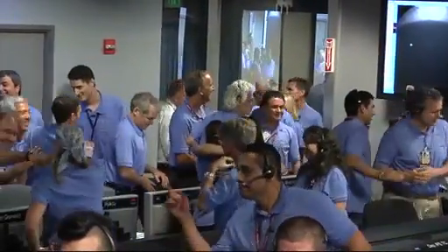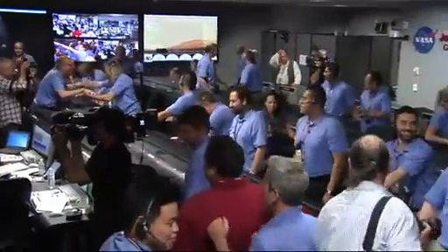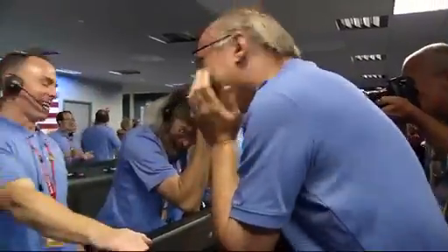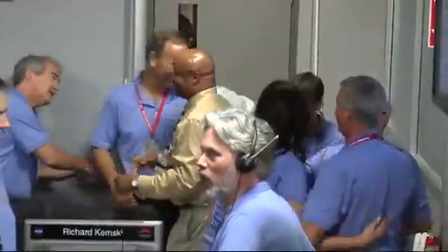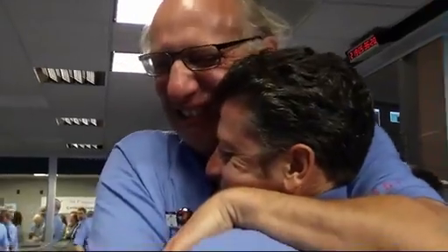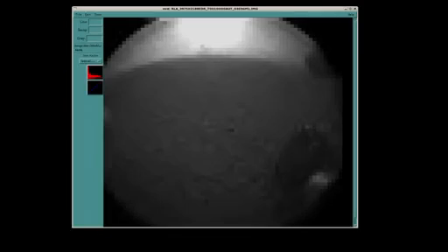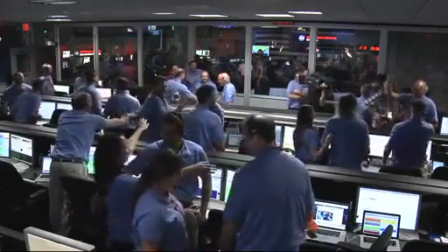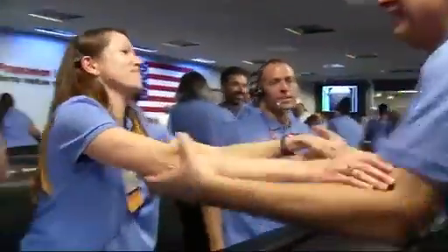So we have landed at the time we thought we would, and we now have our first image. This is a 64 by 64 thumbnail — a rear hazcam image. You can see the shadow there. I'm not sure exactly what our orientation is of the vehicle, but we're looking through it. In just a few minutes, we might get even a larger 256-pixel image of that same end. We're looking at the shadow of the late afternoon sun. These are the rear hazcams, and they do have a dust cover on at this point. There's dust in the air because we've just blown dust all over the place with our descent engines.